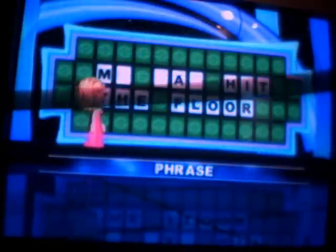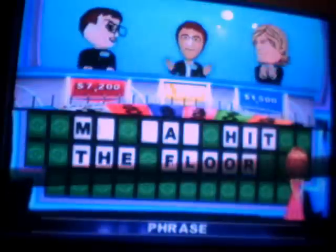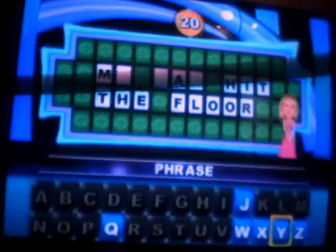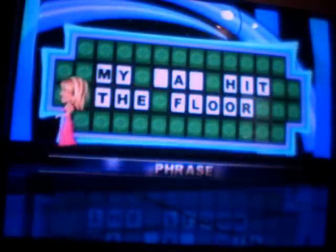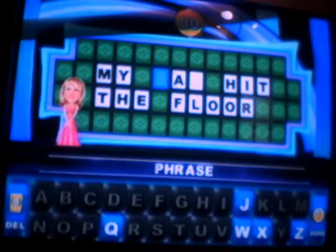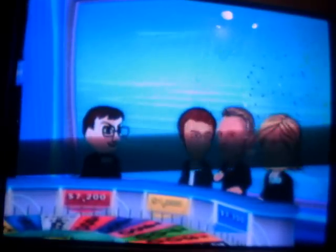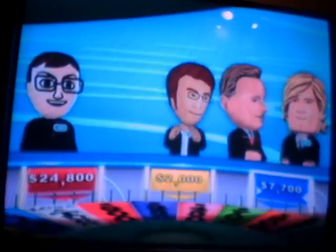There is an M. Once Vanna is done with the letters, you'll have 15 seconds. He'll skip it. Player 3 — one of them in 15 seconds, starting now. He's going to solve. Player 3 is choosing to solve — my jaw hit the floor. Good job on this last puzzle. You're not the big winner, but still a decent score there.